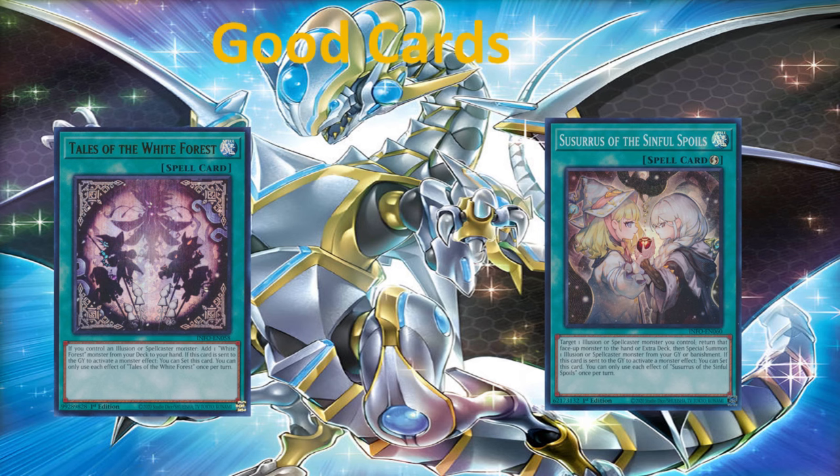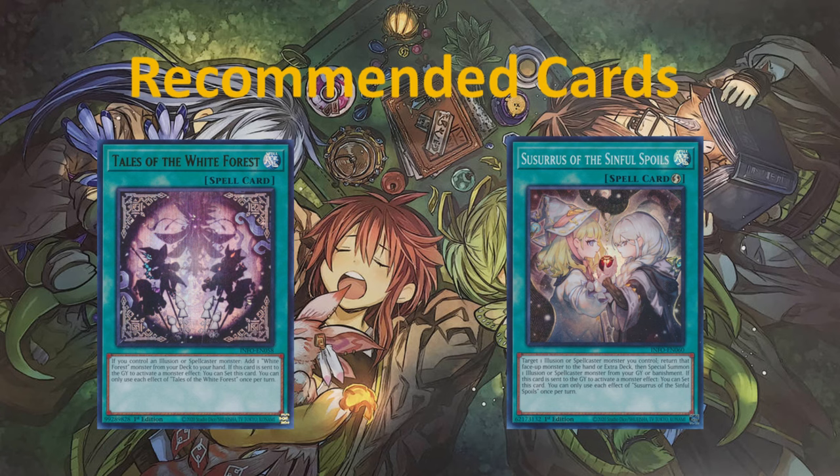Let's move on to recommended cards. Sadly, in the recommended card section, it is the same cards as the good cards. We are severely lacking in good Illusion support. Illusion spells — we don't have a lot of them. They're very few and far between, as this is a type that has just recently been introduced into Yu-Gi-Oh. So unfortunately, it is Tales of the White Forest and Susurus of the Sinful Spoils. That's all we've got to work with.